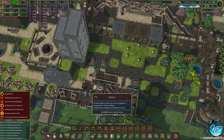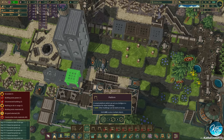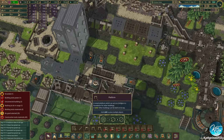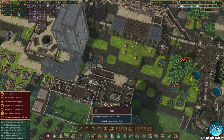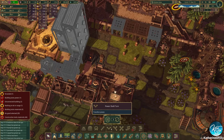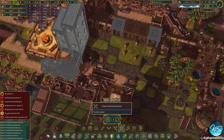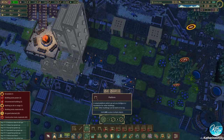So what we need to do now is get a pathway to up here basically. Power — high power shaft. This can go there, and then we have the connection here.